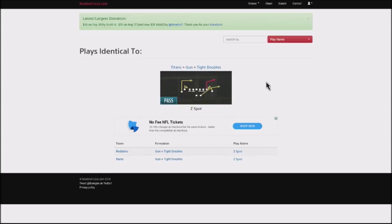I want to talk about a formation that is in the following playbooks: Titans, Redskins, and Rams. This is a really good formation to jump into. Concepts can be duplicated in other playbooks, but I do like the Gun Tight Doubles.